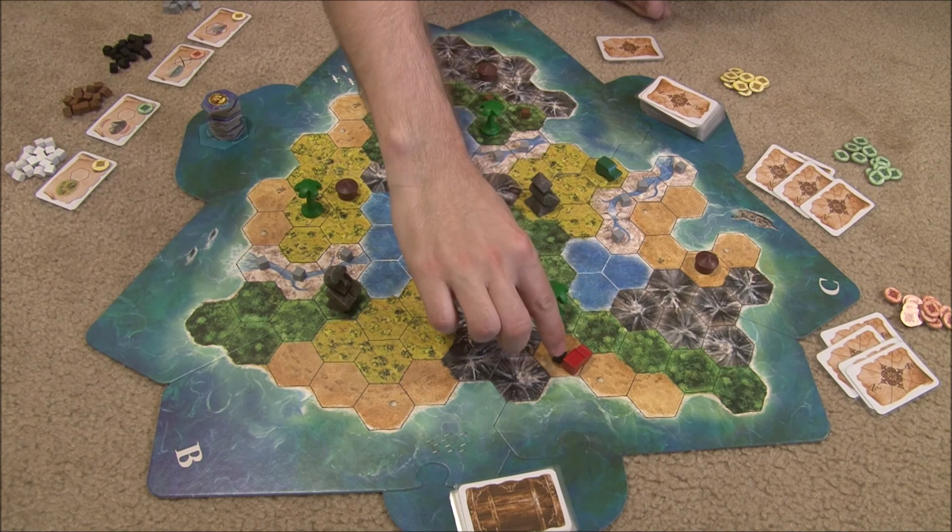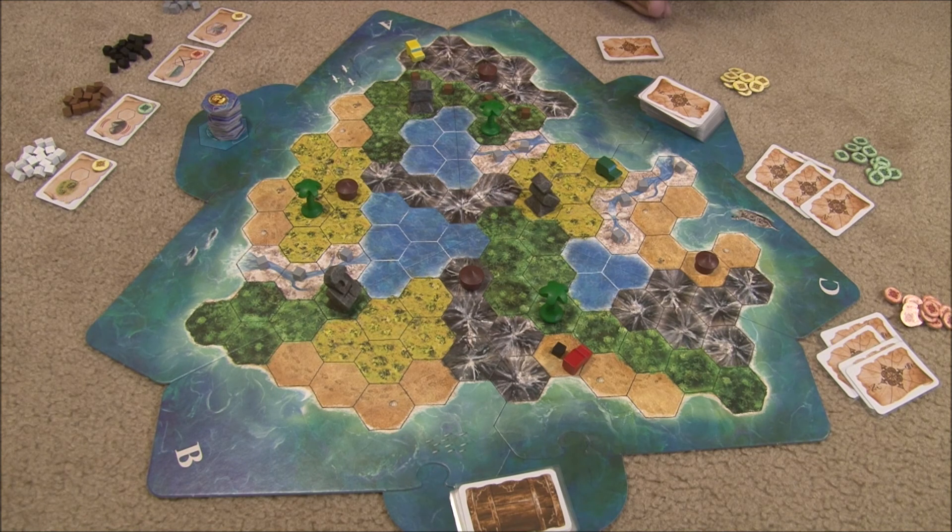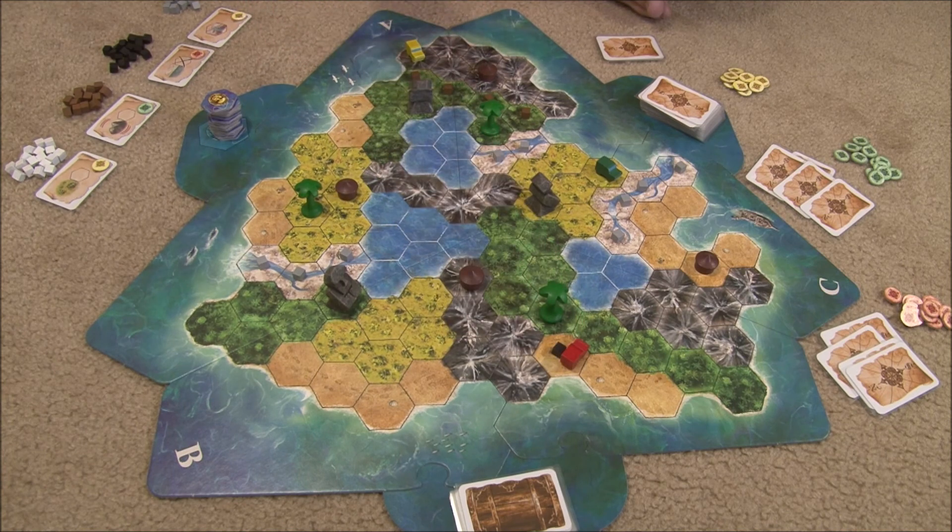For digging up treasure, there has to be only one eligible place for that treasure on the whole map. So in this example, that's the only black cube left on the board — that's where the treasure is. In order to dig it up, your ATV must be on that space. If you start your turn on a space with a treasure, you can dig it up and then take your turn as normal afterward — play a clue card, move your ATV, and so on.